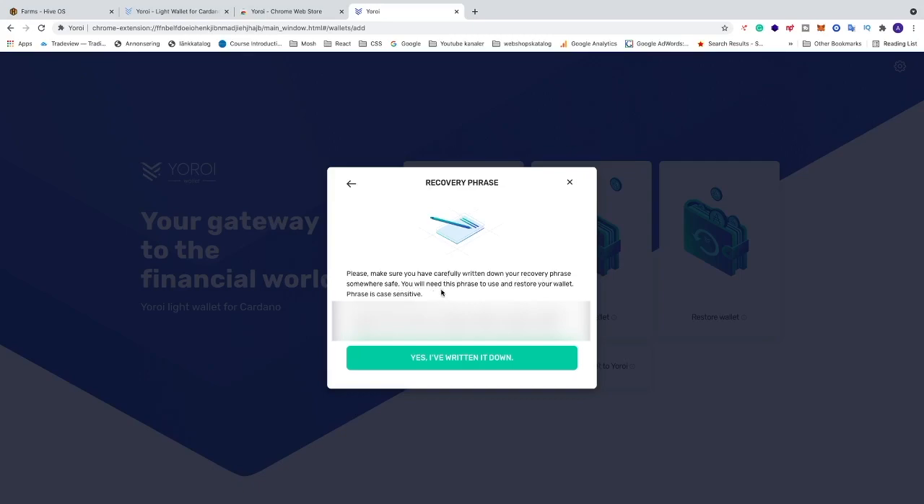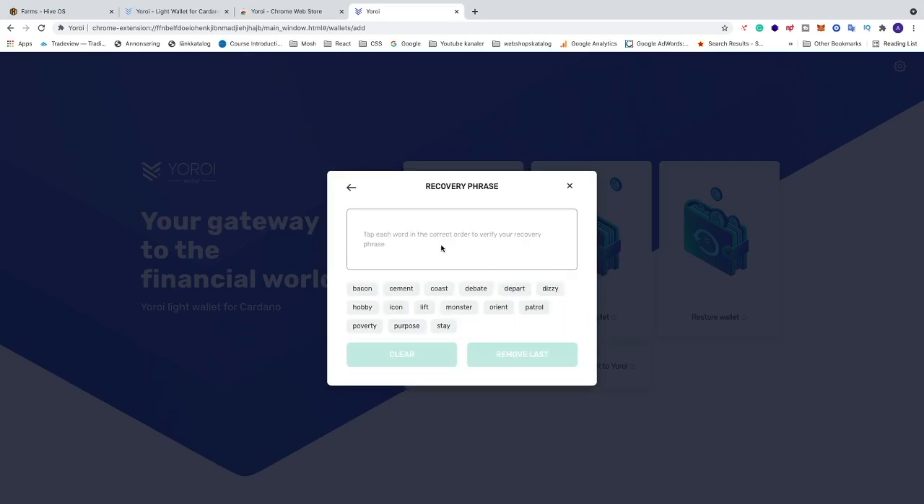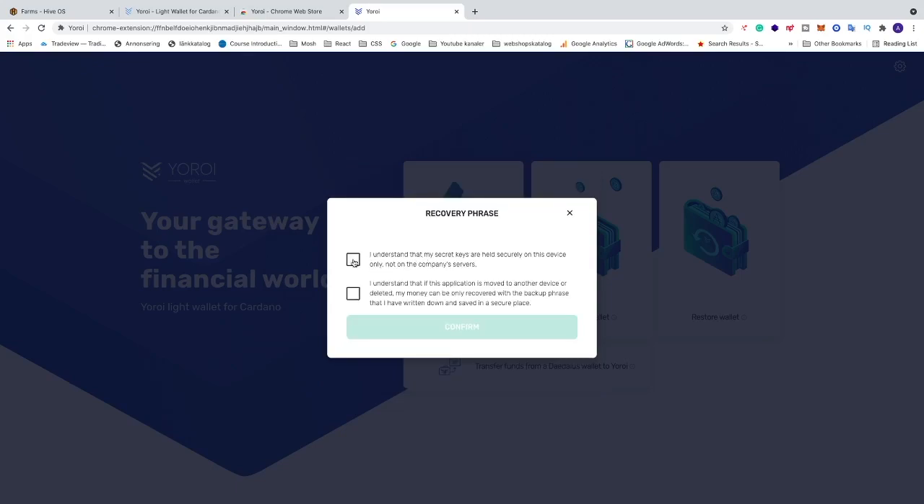Make sure you've carefully written down your recovery phrase somewhere safe — you will need this phrase to use and restore your wallet. The phrase is case sensitive, meaning all words need to be in lowercase. Once written down, click 'Yes, I've written it down'. Use your paper to recover the phrase so they know you've written it correctly — tap the words in the correct order, read the text, click Check, and then click Confirm.